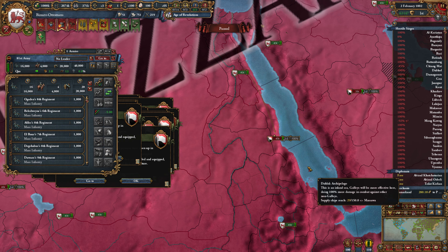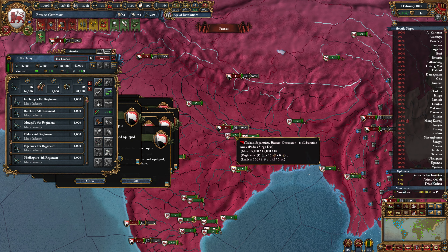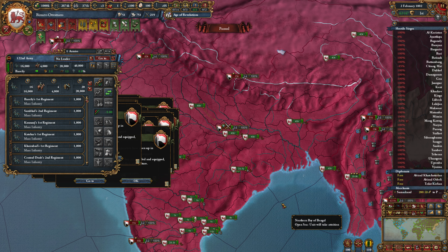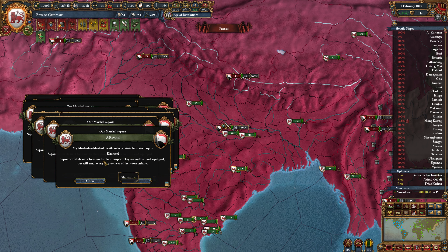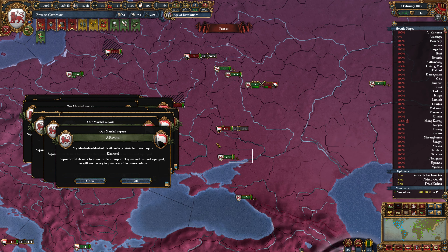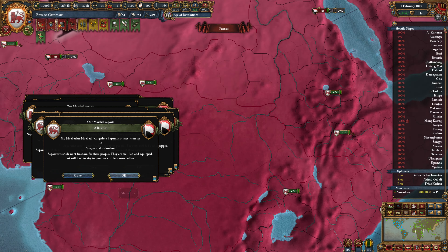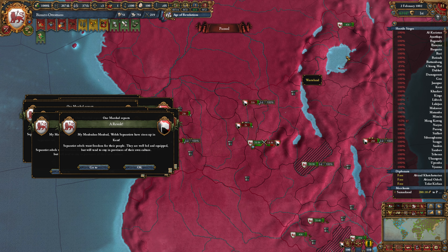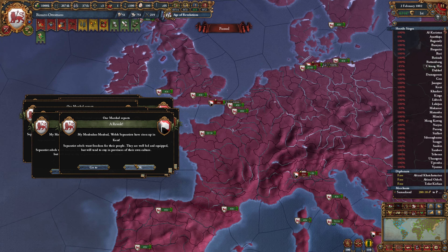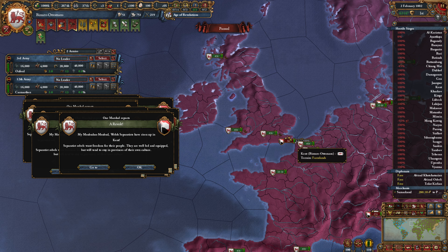Fungent separatists down over here — this shouldn't be an issue. We can move these guys over here. Terhuti — that will not be a problem. Scythian separatists — we'll bring these two units up for the time being and then head over. Congolese separatists — this isn't really going to be an issue, but we can't really order too much right now. Welsh separatists — no major problem, we'll force march and come on down.